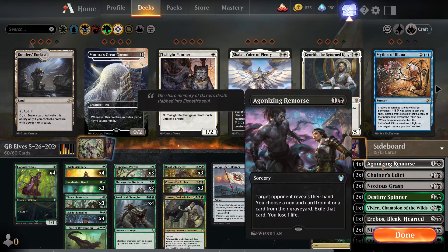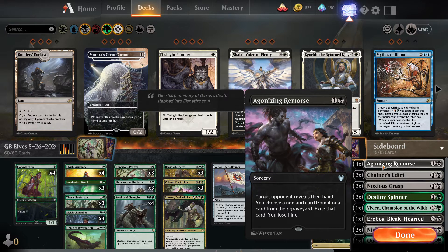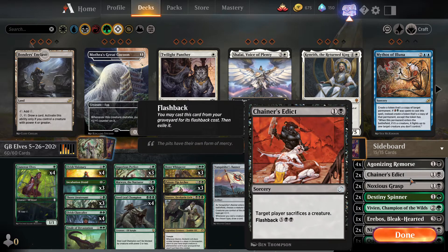In our sideboard, four copies of Agonizing Remorse — two-mana sorcery. Target opponent reveals their hand, you choose a non-land card from it or a card from their graveyard and exile it; you lose one life. Really good against control, midrange, and ramp matchups. Two copies of Chainer's Edict — the new card from the newest Historic anthology set. It's a two-mana sorcery: target player sacrifices a creature, and it has flashback for seven mana. We bring this in against hexproof creatures or when facing big individual threats we can't directly target.